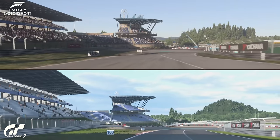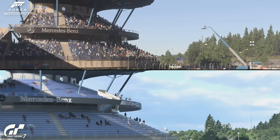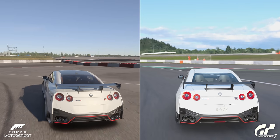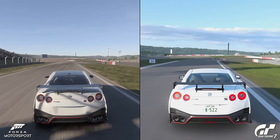We get a much clearer view of the massive grandstand at the Nürburgring GP circuit, and there are so many more spectators in the Forza version. This is just a time trial in both games, so there's no reason why Gran Turismo couldn't populate it. In Forza it just feels more alive, and there are also some different subtleties to the lighting. Another example of an empty grandstand in Gran Turismo 7, whereas Forza has really populated it.